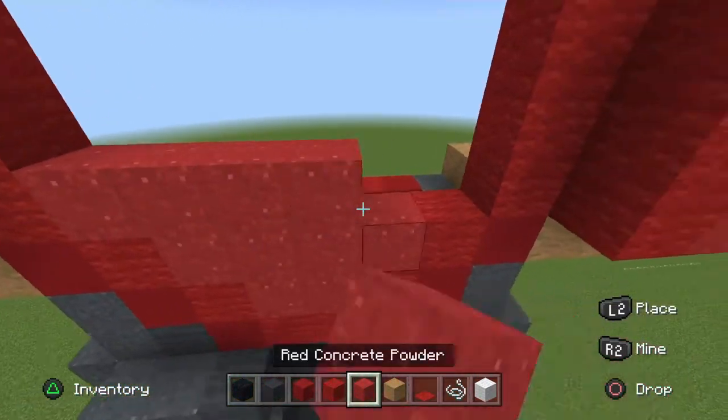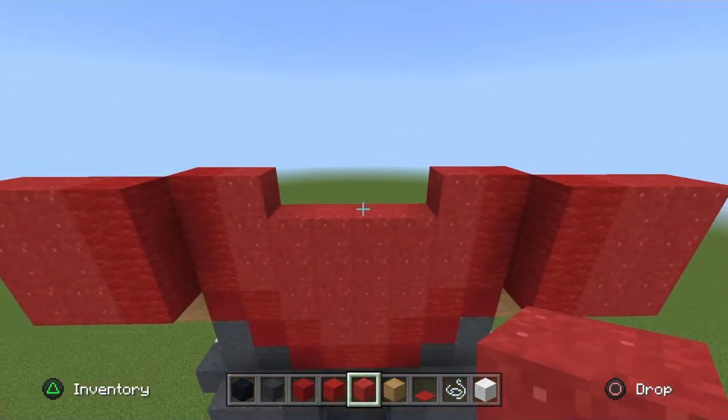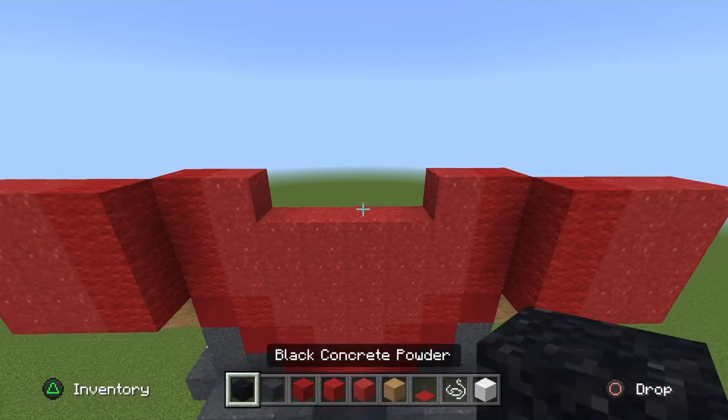In the middle go across two rows of red powder. On the ends go up one red powder, and in the middle place four black powder.